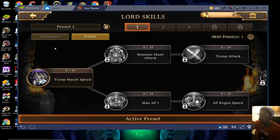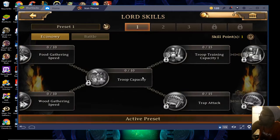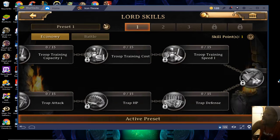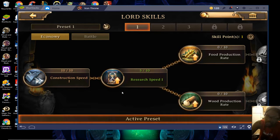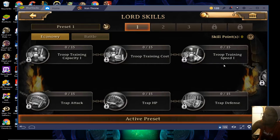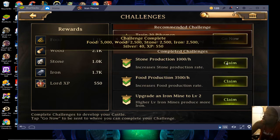These skill trees are pretty well put together and you do have different presets, though you do have to pay to switch between them. There is a battle tree and an economy tree. For the first few days you really shouldn't even touch battle — construction speed and research speed are the greatest things that will help you out. On my other character I got construction speed II in about two days, and at around level 26 you should have it at about halfway, roughly 15 to 20 on construction speed II.